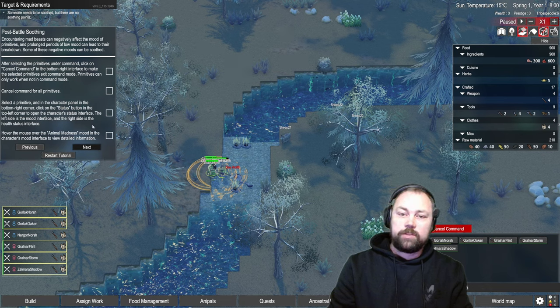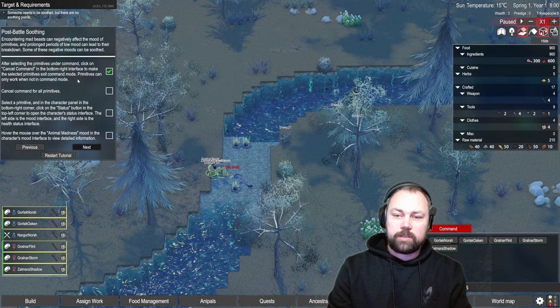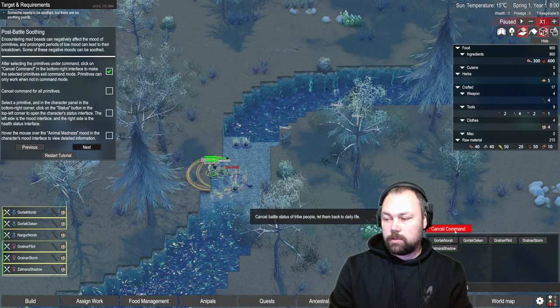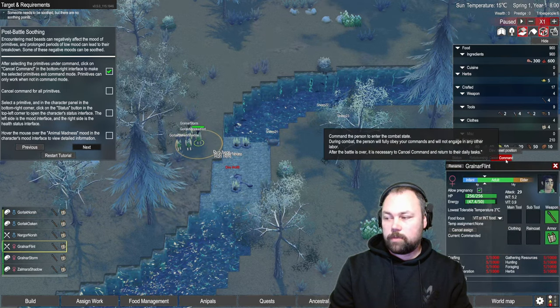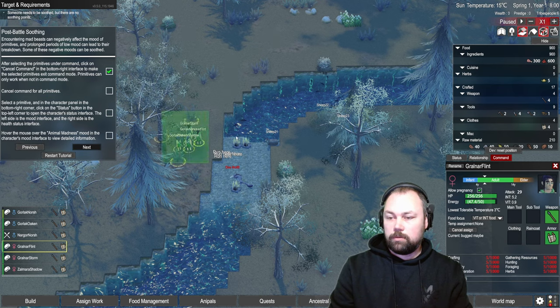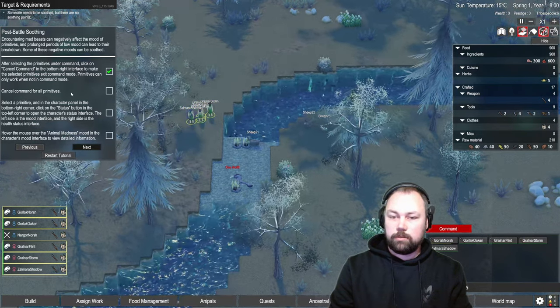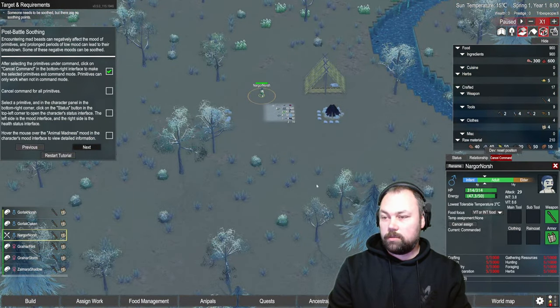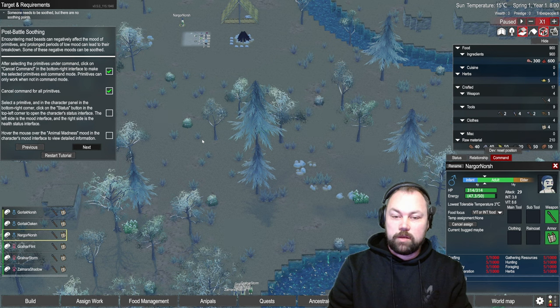After selecting a primitive under command, click on cancel command in the bottom right interface. Primitives only work when not in command mode. Cancel command for all primitives. Some are still in command mode — we need to cancel each one. In the character panel in the bottom right corner, click on the status button in the top left corner to open the character status interface. The left side is the mood and the right side is the health status. Select a primitive and click on status — he's in good health, a little hungry, and wants some clothes.